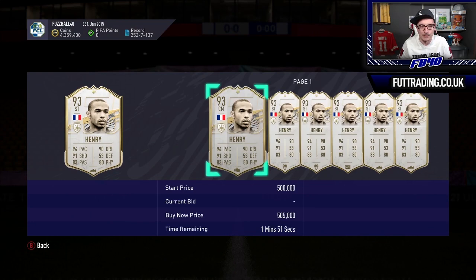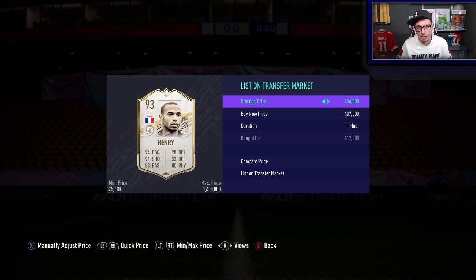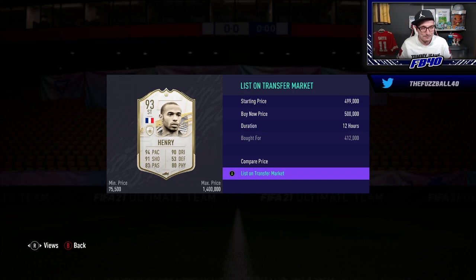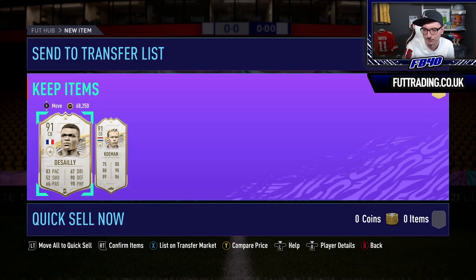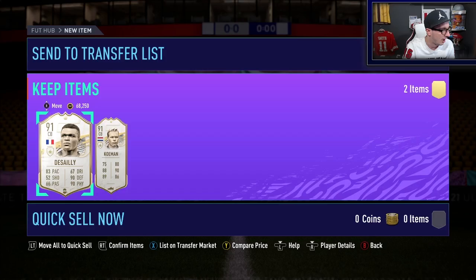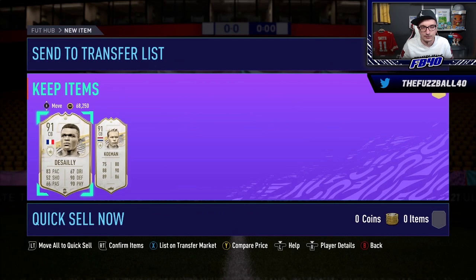I'm going to list Henry for 500k and try and get that overnight - he's fresh and unused. If we get 500k we lose 25k to tax, so we're looking at about 60,000 coins profit after tax, which is pretty decent. Desai is another one we picked up for 200k - he was getting sales at 240 earlier today. He might hold lower for longer because he's a centre back and not as in demand, but I'm listing him at 250k.